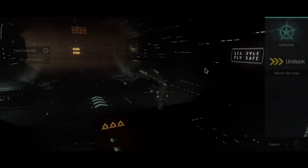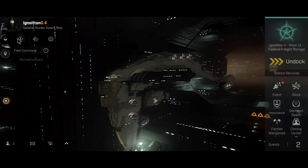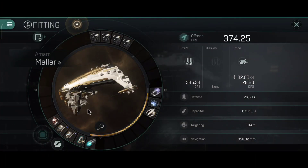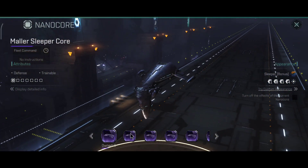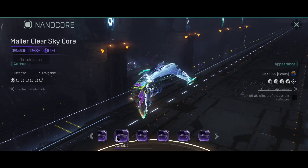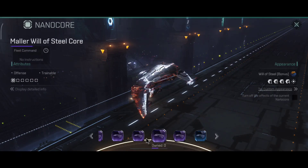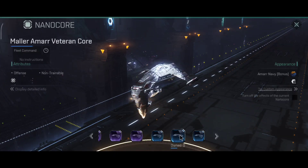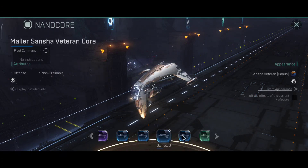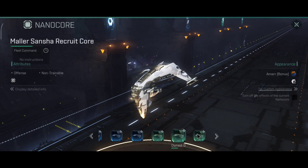I have the thermal circulation implant which gives an extra 20% armor resistance on all damage types, which works like one extra adaptive hardener. So: 32,000 hit points, 78%, 71%, 66%, and 77% resistance. Afterburner speed is 854.58 m/s. Overall pretty solid stats for a very cheap ship — I think it will run really well.